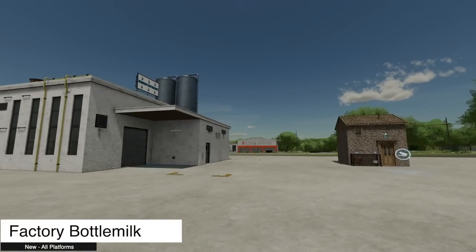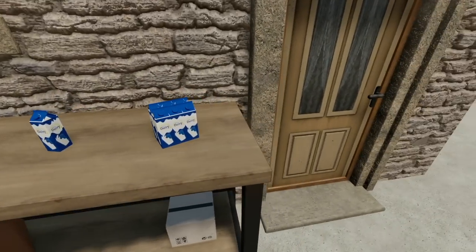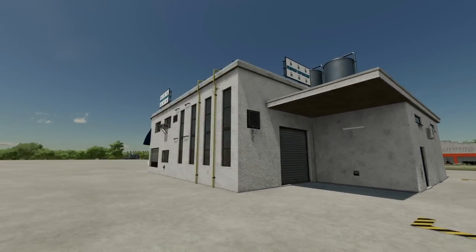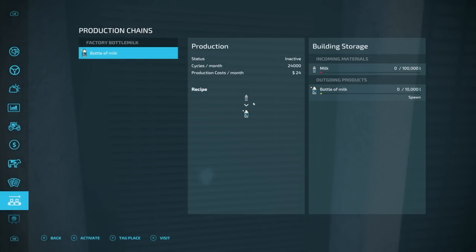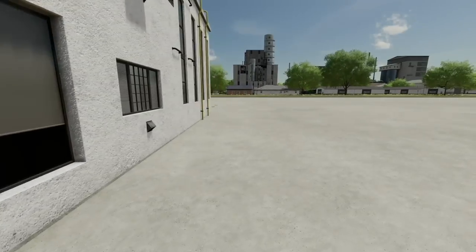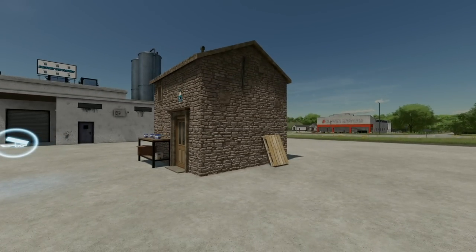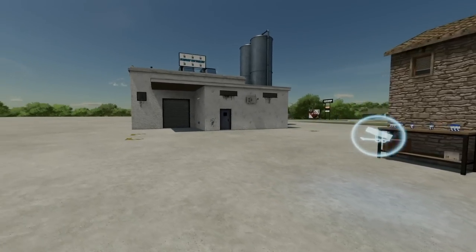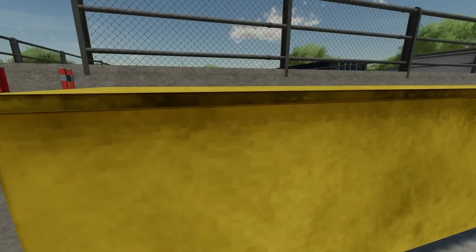Next we've got a new factory — the Bottle Milk Factory, which I think should be translated as Milk Factory and Bottles. We've got a sell point and the factory itself. Milk goes in, bottles of milk come out — one-to-one conversion. It runs 24,000 cycles per month, which is 1,000 cycles every hour. Very cool way to process milk. Pallets drop out at the sell point.